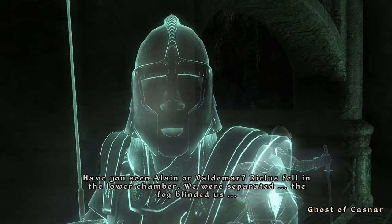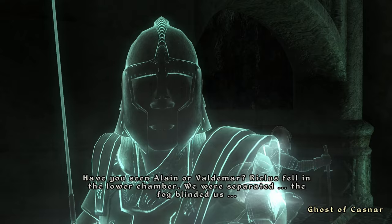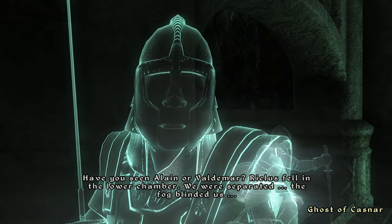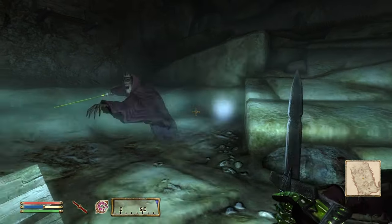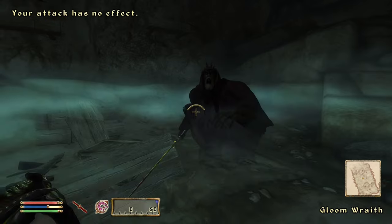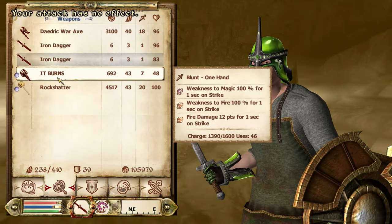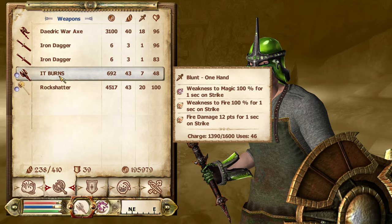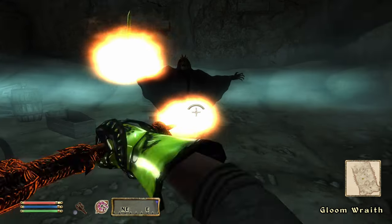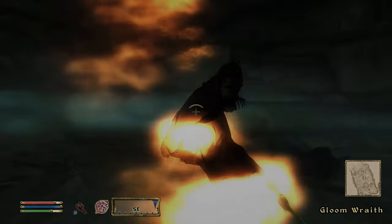Cyrodiil is a regularly haunted place, but that's only a bad thing if the spirits are hostile and you don't have any magical weapons or offensive spells. Normal weapons and arrows will pass through ethereal types such as wraiths and ghosts, so having some form of magical assistance will help take care of them. Keep your eyes peeled for silver and daedric weapons, as they have the benefit of not needing to be enchanted to be effective against ethereal beings. Also, if you have a magical weapon but it's out of charges, don't worry — it will still be effective against a ghostly enemy.